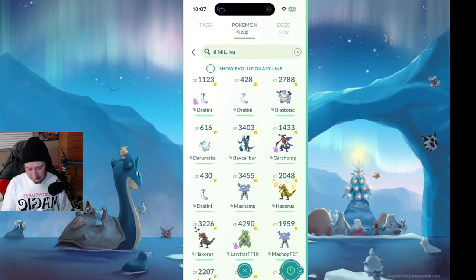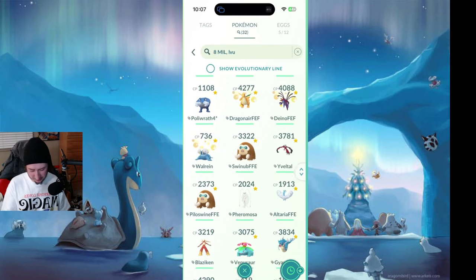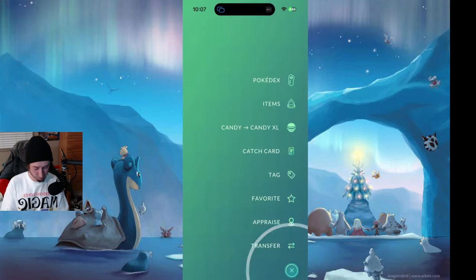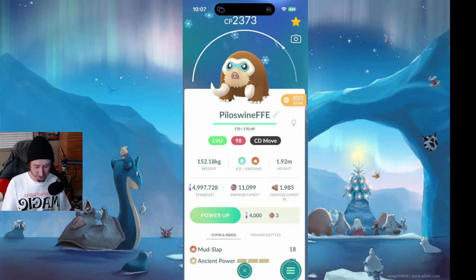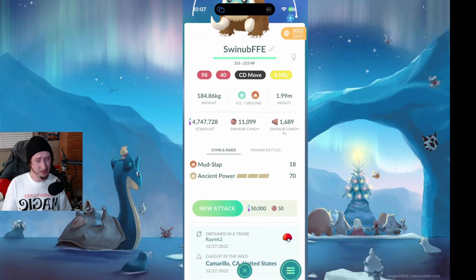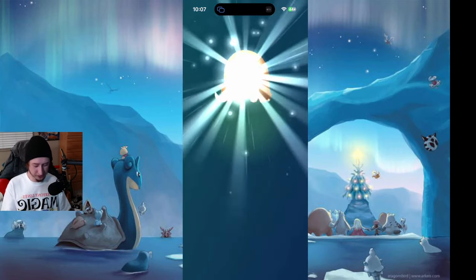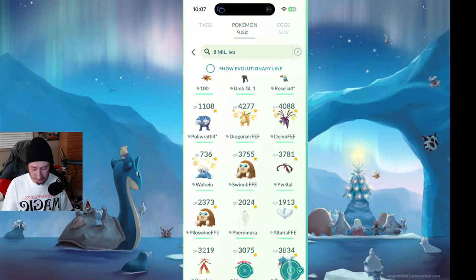Looking through what I've got here... this is the fun part, this is when I kind of scratch my head. I've got two 98 CP Mamoswine. One of my favorite Pokemon of all time is Swinub and the Swinub family. So it makes sense I bring one of these guys to level 50. Let's go ahead and do the one that's gonna cost less — that's 250,000 dust. Done. 3,755 CP. Only 50,000 dust and 50 candy for another move — I think we can afford that. Double move with Bulldoze. This thing is gonna be an absolute animal.